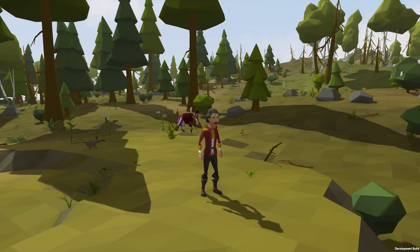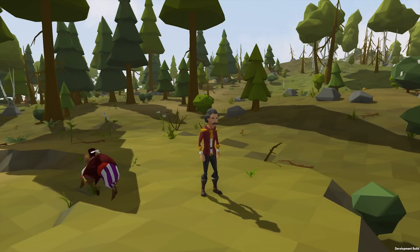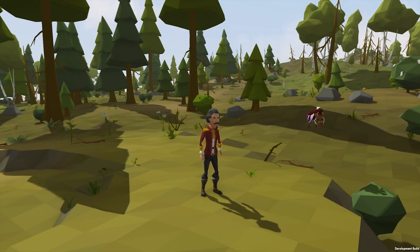Do you feel lonely at times? Then get a pet. We are starting with flying ones. Some can be bought at our store while others can be found in the game. They are just cosmetic objects so they won't be able to help you with anything, but they are fun and you can get your first one just by completing the new tutorial.